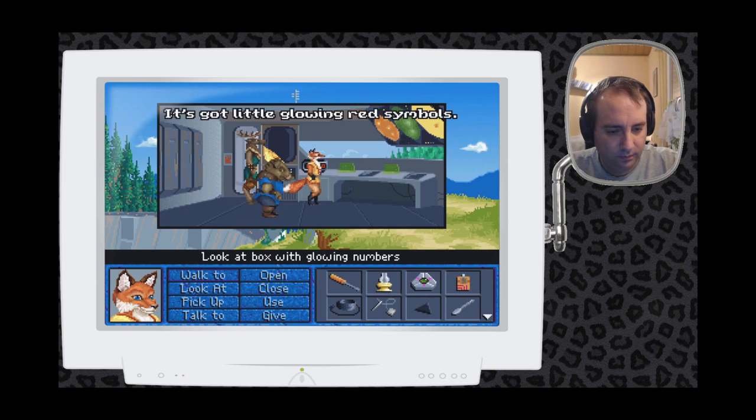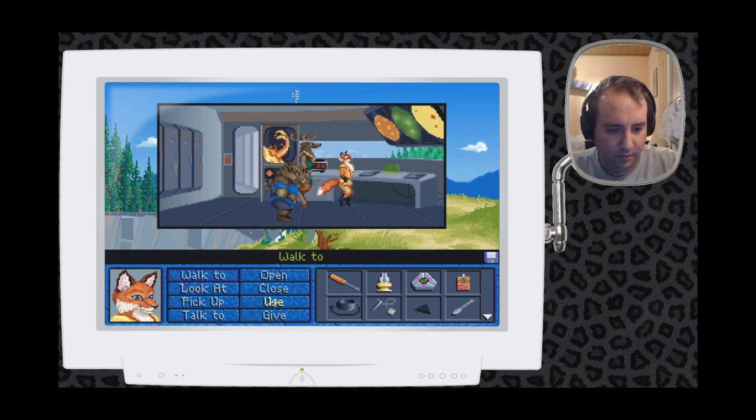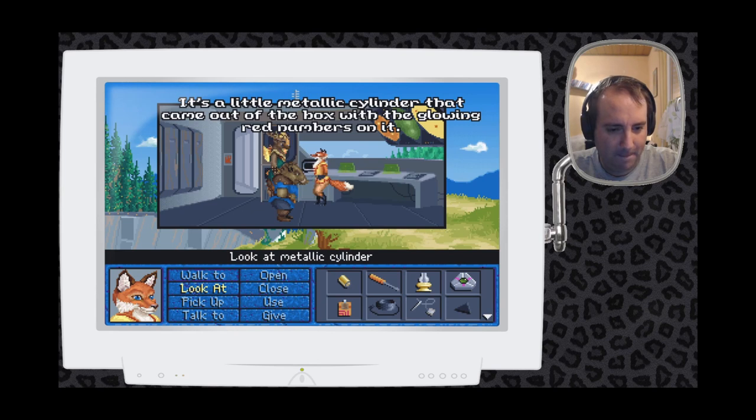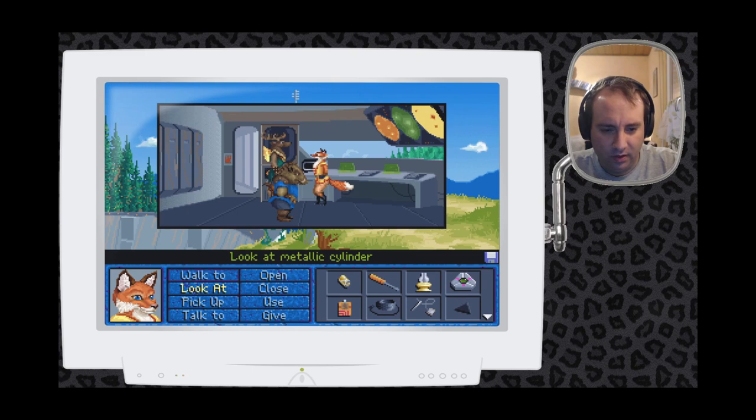A clock! It's got little glowing red symbols, and there's a little door on the back. A tiny golden cylinder popped out and the little red numbers stopped glowing. This is a little metallic cylinder that came out of the box with the glowing red numbers. This looks a lot like a battery. But if that battery is still charged — I mean, the humans have been gone for very, very long. Someone needs to keep the battery charged and put it into a clock, or these batteries last forever.